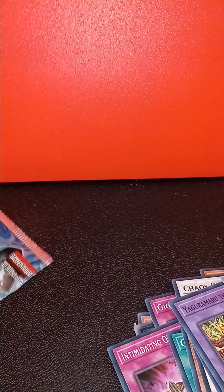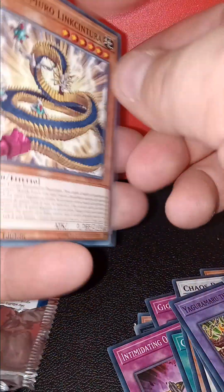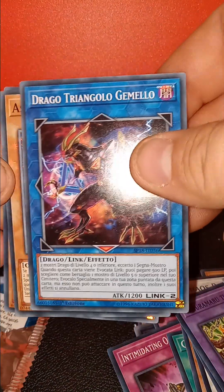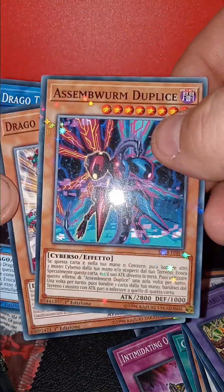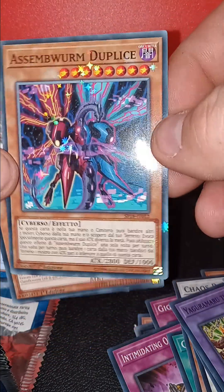And then just for shiggles, let's get into the Italian pack. A couple of little dragons. Something — it's got like this starlight effect, it's honestly a cool looking card. Well, as always, thanks for watching. If you enjoy, like, share, subscribe and we'll see you in the next one, bye.